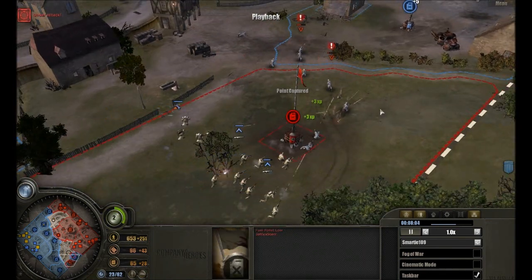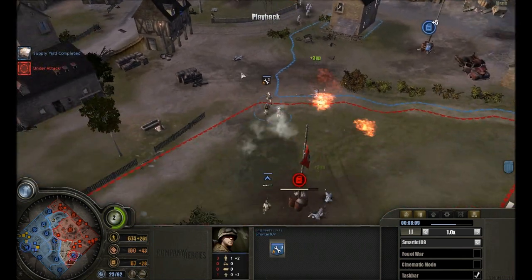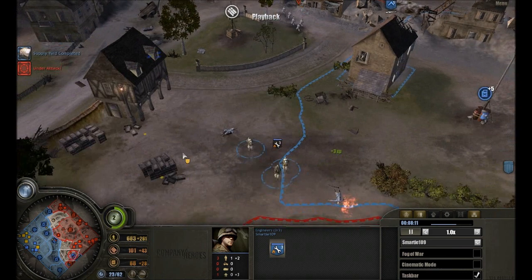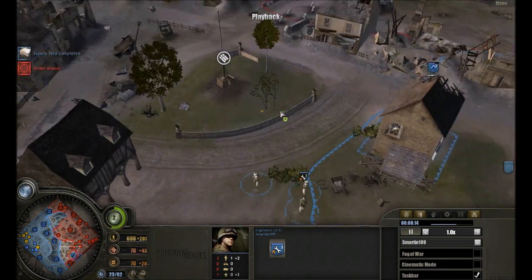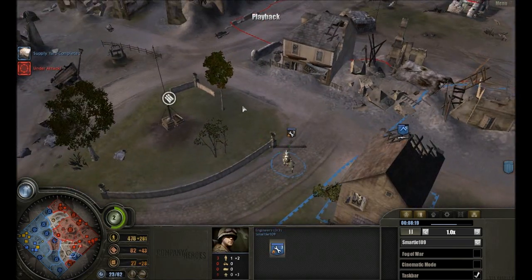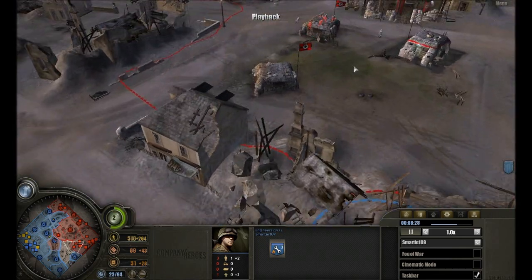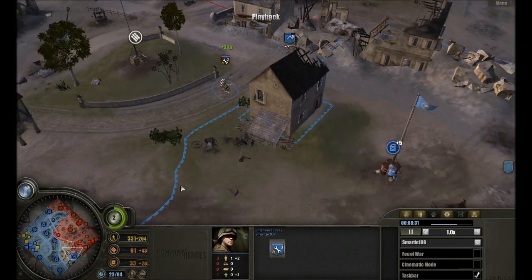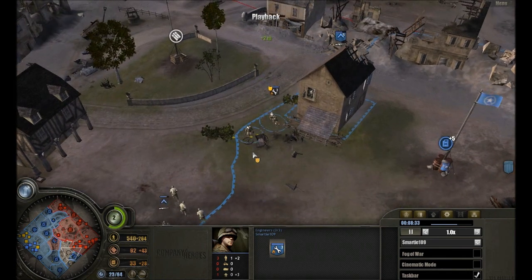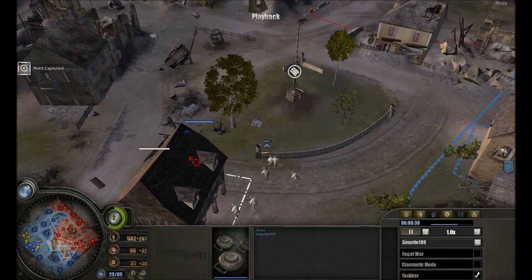My men just raze two Volksgrenadier squads because BARs are really effective. When I first played this game, I actually never used my engineers as a fighting squad — not in the beginning, not in the end. But now I actually can use them; I keep them alive and keep them busy on the battlefield engaging enemies with their submachine guns on close range, fighting off pioneers, laying mines, repairing stuff, and just moving up with the flamethrower. So my tactics have really changed.